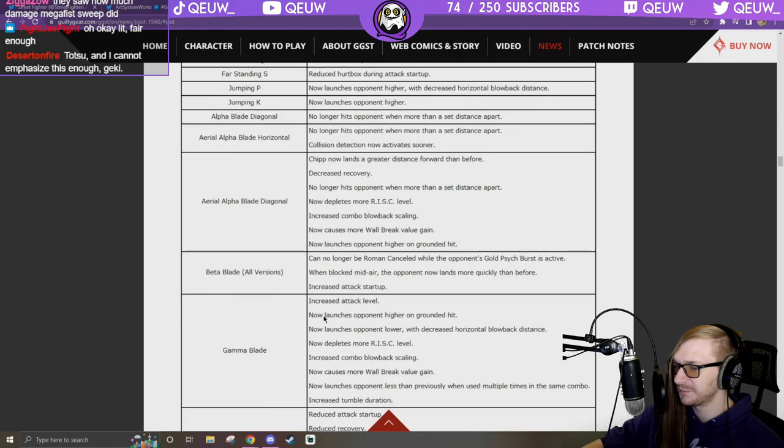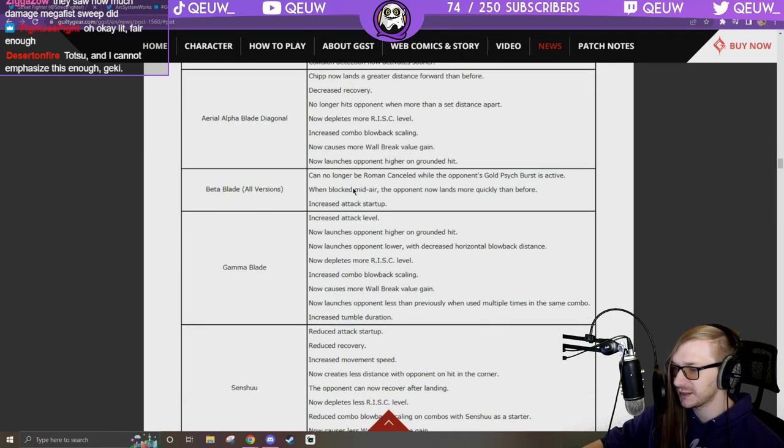Aerial Alpha Blade Diagonal: Chipp now lands greater distance forward, decreased recovery, no longer hits opponent beyond a set distance, depletes more risk level, increased combo blowback scaling, causes more wall break value gain, launches opponent higher on grounded hit. Beta Blade: all versions can no longer be Roman canceled while the opponent's gold psych burst is active.